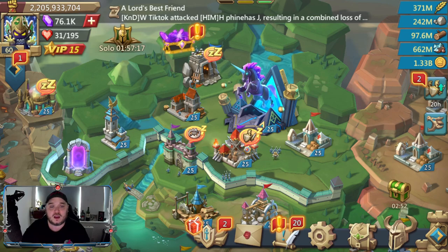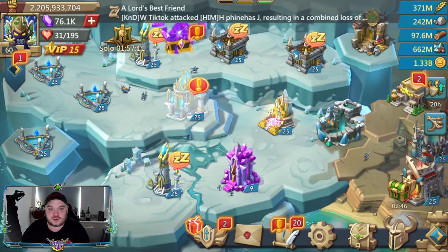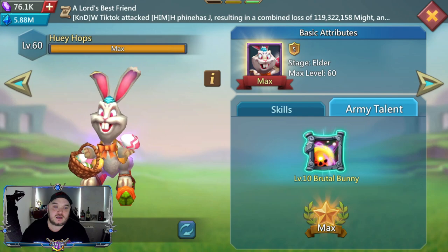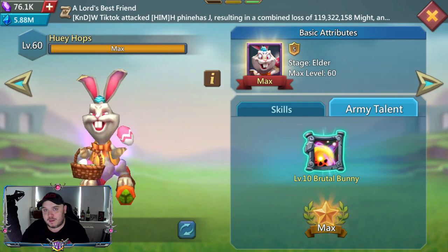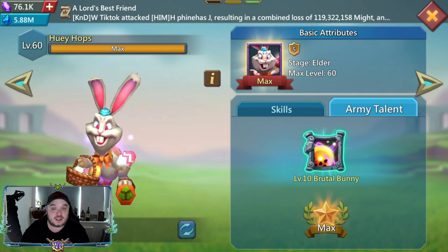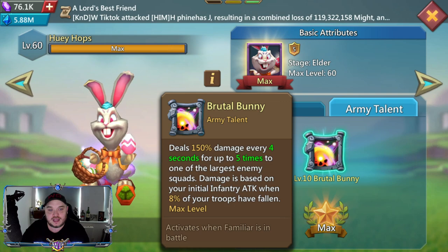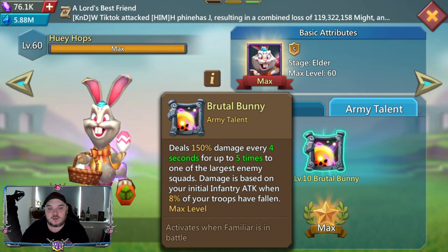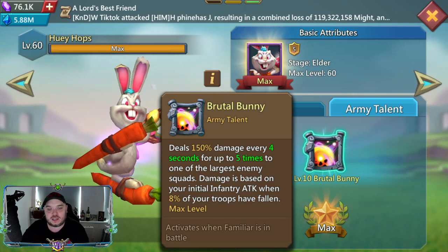What I'm going to do is jump over to the Familiar Building first to start this off, and this is really the inspiration for this video. If we take a look at the Huey Hops — the infantry level 5, pack 5 familiar you use in your infantry blast — and look at the actual description of the skill sets: it's Brutal Bunny, and as you can see it says 'deals 150 damage every four seconds, up to five times, to one of the largest enemy squads. Damage is based on your initial infantry attack when 8% of your troops have fallen.'